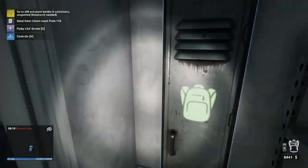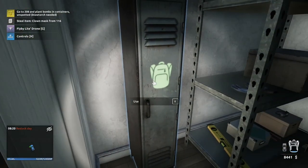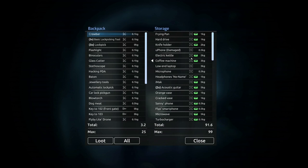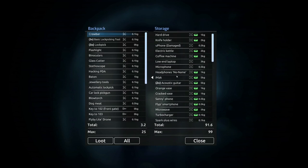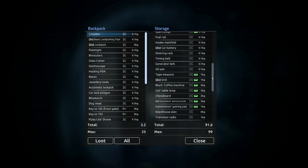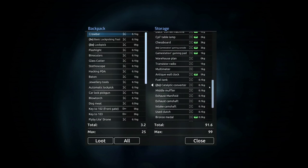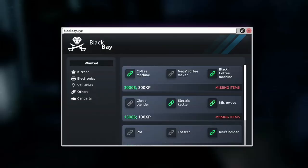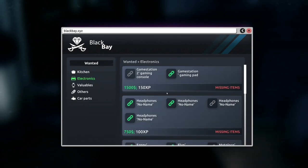Tip number one: when you get to your house, you'll find this storage right in this corner here. Anything that you see with this little green icon are items that can be sold on the Black Bay. I would deposit them as much as you can until you fill up what you need to sell on the Black Bay. When you actually go over to the computer right over here and open Black Bay, you will see if anything is full — it'll show up directly at the top.